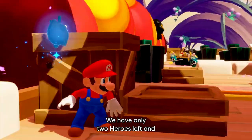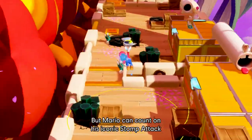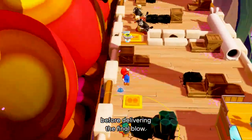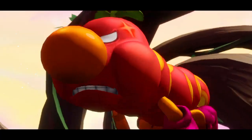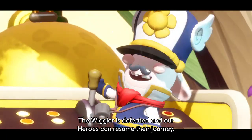We have only two heroes left and the last darkness eyes are far out of attack range. But Mario can count on his iconic stomp attack and jump from one enemy to the other before delivering the final blow. The Wiggler is defeated and our heroes can resume their journey.